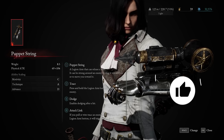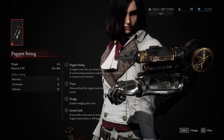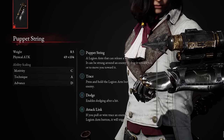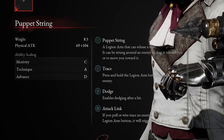The best Legion arm to use on this build is the Puppet String Legion arm — in my opinion, the best and most versatile arm in the entire game. Being able to close gaps or pull enemies towards you is a huge benefit, especially against bosses. This is also the first Legion arm you obtain, so I'd advise fully upgrading it as soon as you can. The upgrades include Trace, which pulls enemies towards you; Dodge, which enables dodging after a hit; and the best upgrade, Attack Link, which lets you pull yourself towards enemies, launch into the air, and unleash a powerful attack.